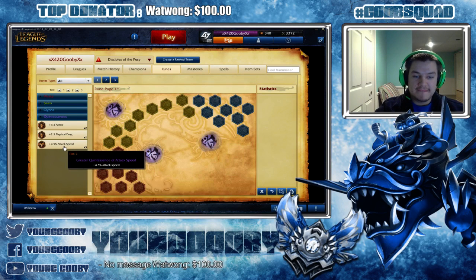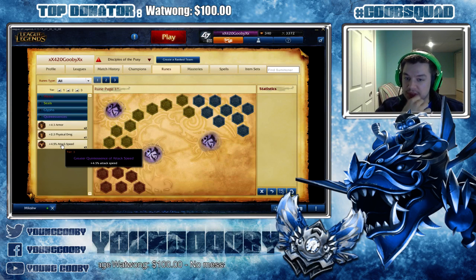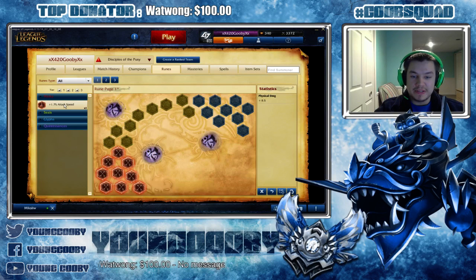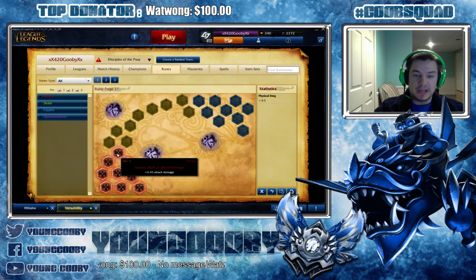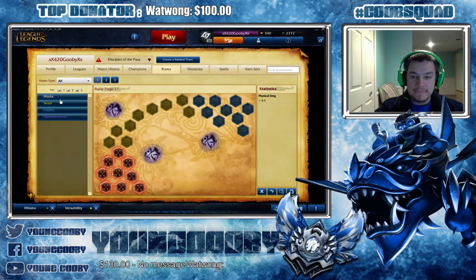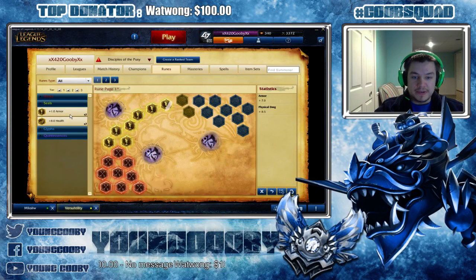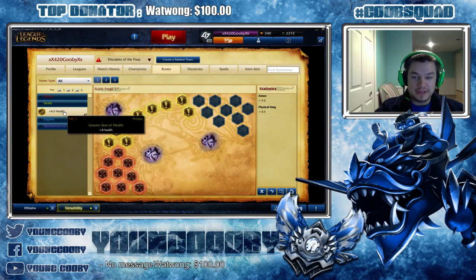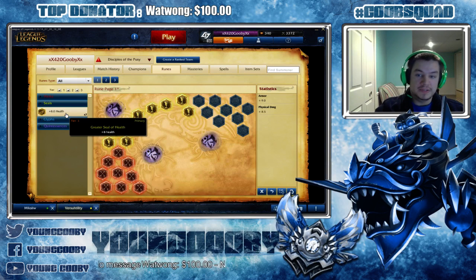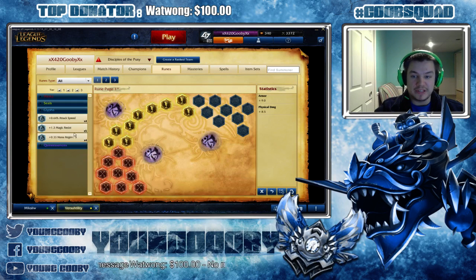One of the most general rune pages you can run that'll work on any AD carry would look something like this. You're gonna have your AD marks. I don't like armor pen marks — I don't think they're good. AD early is too important. Just straight up nine armor seals — armor is just the best choice. You can also run health or split health and armor. There are variations I'll go over.